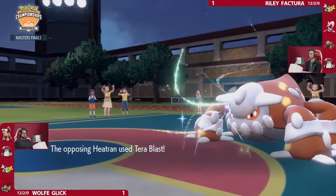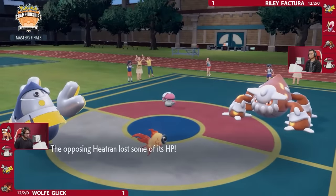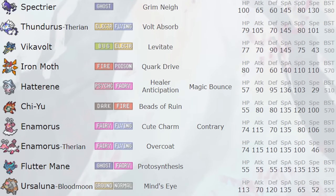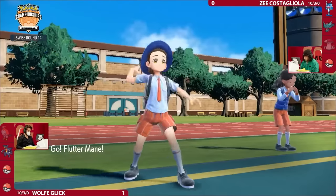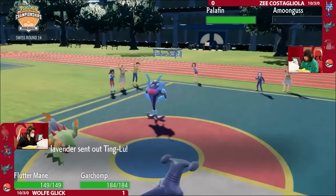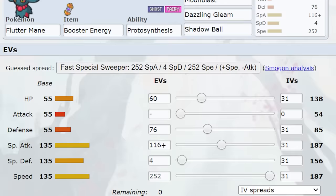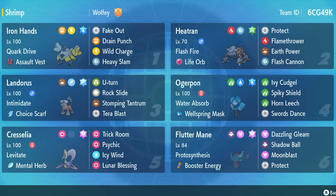Normally people run Terra Blast on Heatran, but I felt I didn't need it since I already had Ogrepawn for Grass coverage. For my last slot, I looked at my team and realized it was a little slow with only two special attackers — so the choice was clear: Flutter Mane. Nothing fancy, it's one of the best Pokemon and it benefited a lot from the existing support on the team. I gave it Booster Energy and a standard set of Dazzling Gleam, Moon Blast, Shadow Ball, and Protect, with a Terra type of Fairy for flexibility. And just like that, the team was complete.